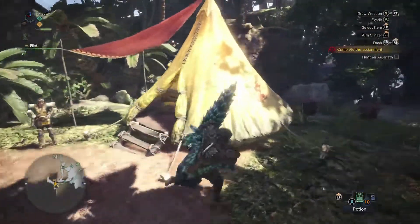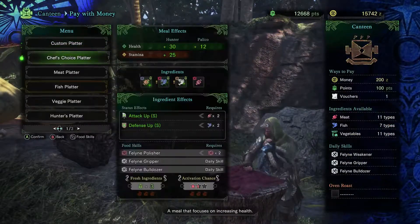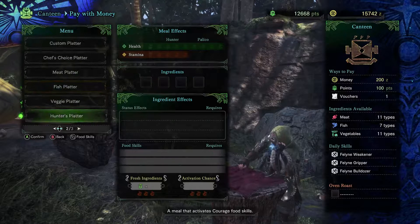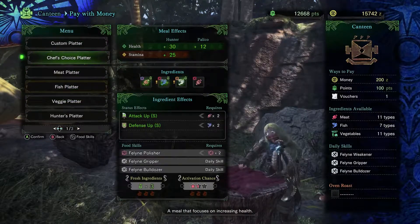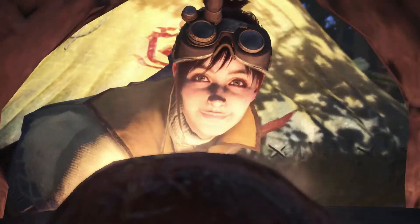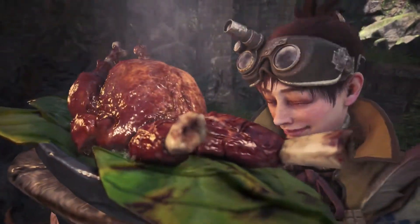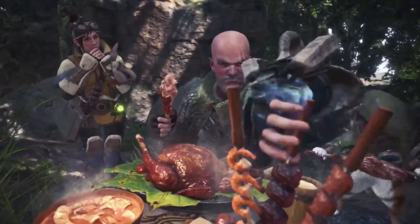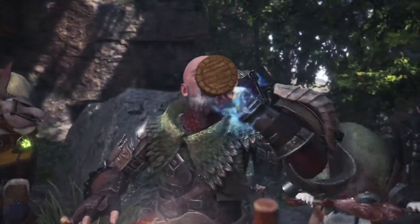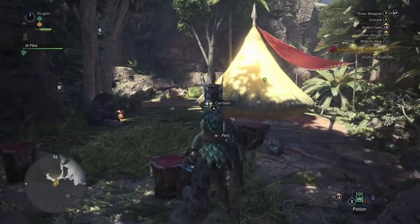Let's go ahead and eat first, then we'll talk about the lance. We have a 30 and 20 - attack up small and attack up. Yeah, we'll do attack up, defense up. Look at that - it's like a turkey with extra legs, some kind of strange Monster Hunter animal. A little stamina, a little bit of health, a little more attack. Can't go wrong with an attack up boost.